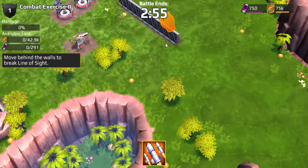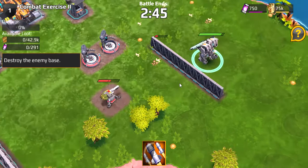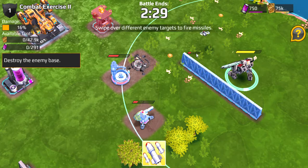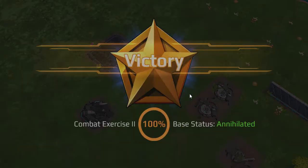Get behind the machine of the robots and saben creatures. Get behind it, get behind it, get behind it. And this is super easy to fight. Let's go. Annihilated.